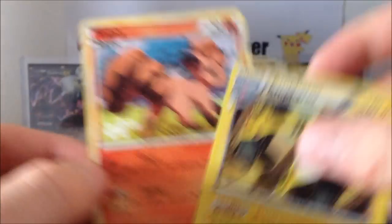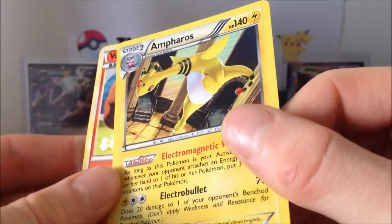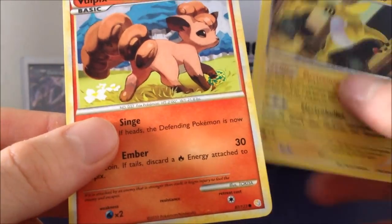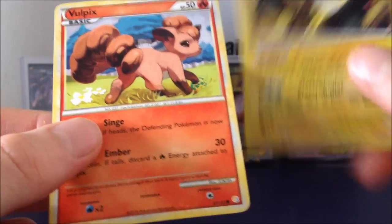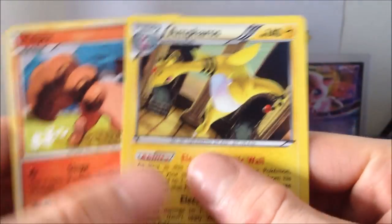So I got an Ampharos - I keep calling it Agra Ampharos - shout out to that guy. An Ampharos holo and a Vulpix from HeartGold SoulSilver, which I actually think I need that card. Even though I've not got the set, I've not even started completing the set yet, but I've got quite a lot of commons and uncommons. So thank you very much.